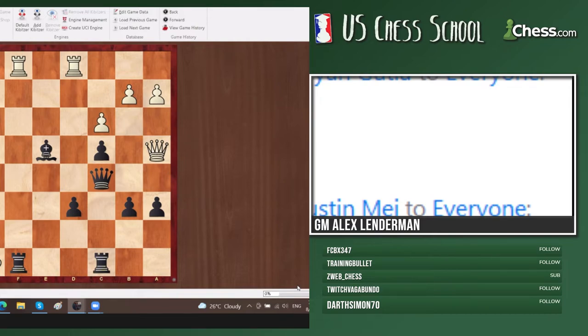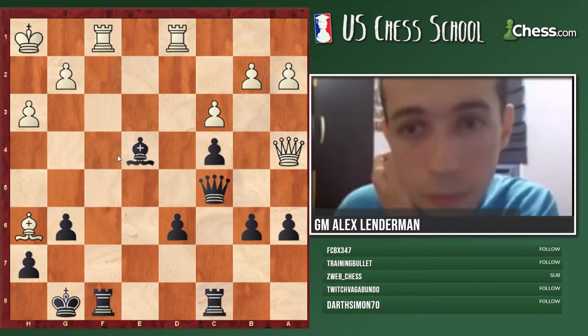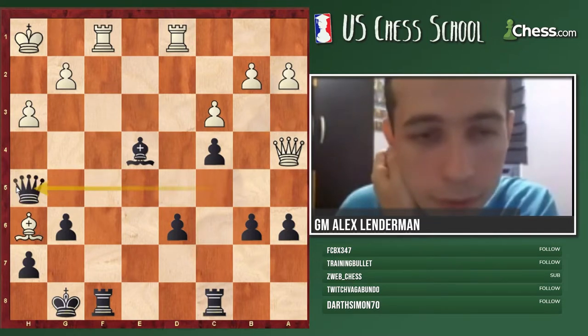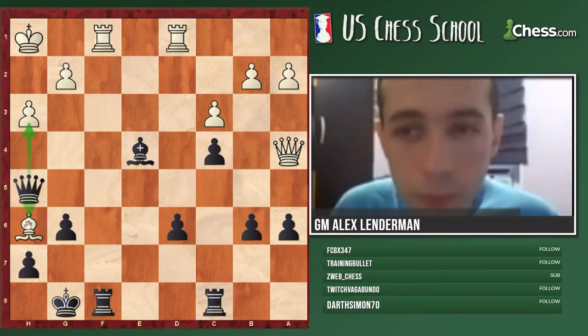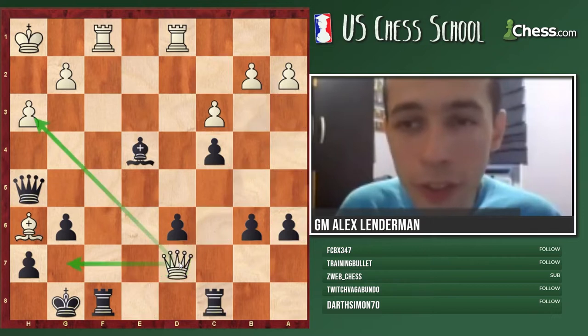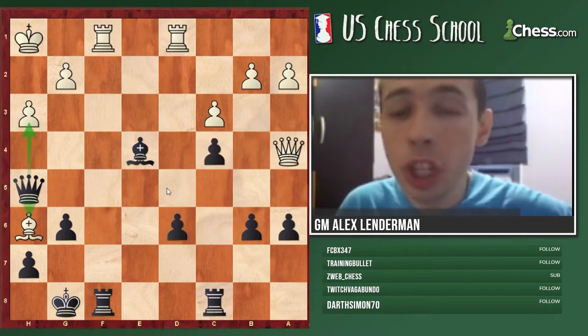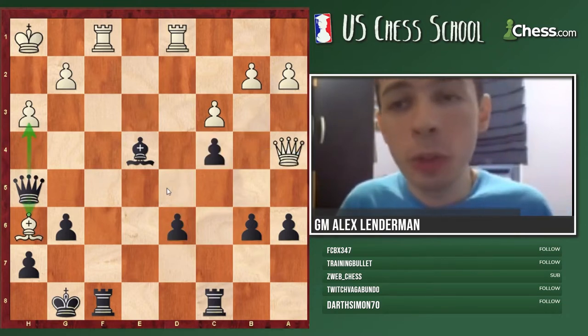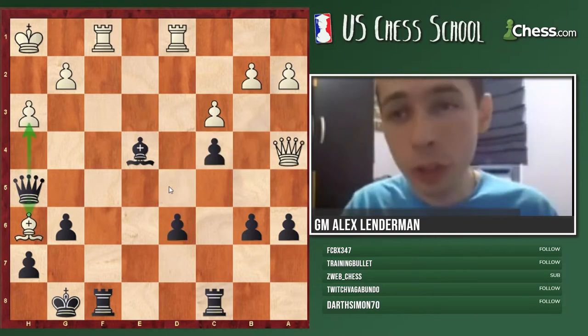The move to consider for black is queen to h5 because you're attacking the pawn on h3, which is a mate threat, and also you're hitting his bishop. But here he has queen to d7 - not queen takes c4 because of d5, that's the point. Just because we see that queen c4 does not work and we can play d5, it doesn't mean we can just say okay then it works.